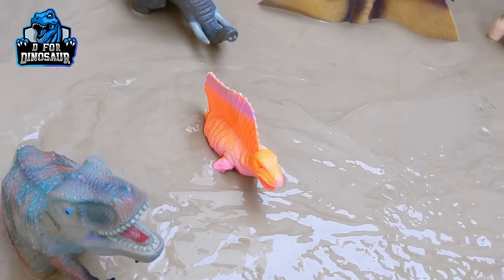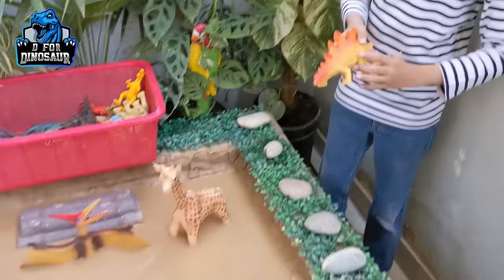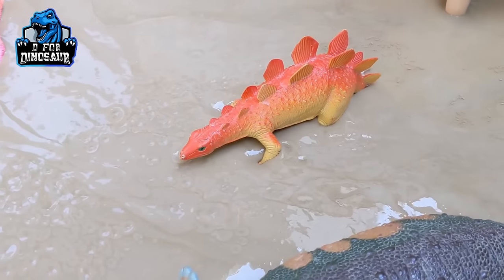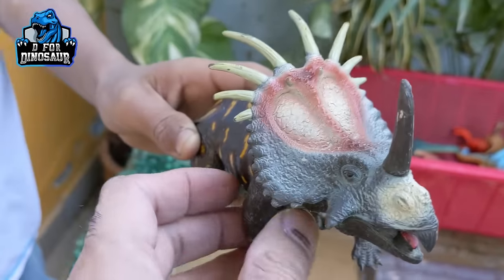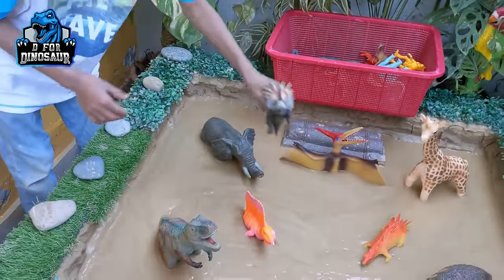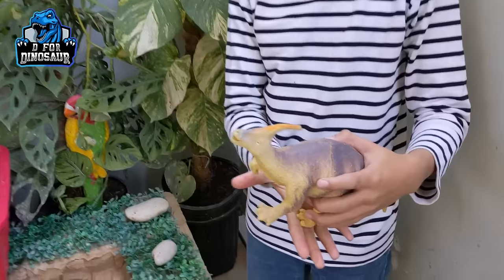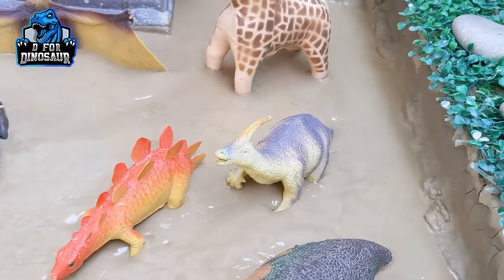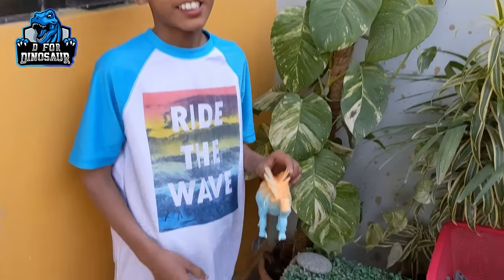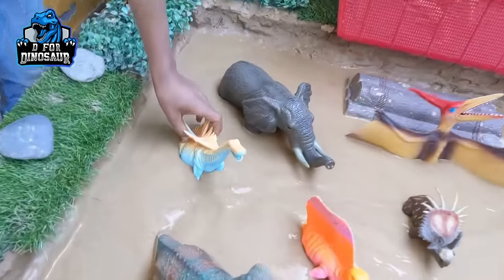Dimetrodon is also a big carnivore dinosaur. Now Zayan picks up the Stegosaurus — you can place him anywhere you like. Now it's Shiraz's turn and Shiraz picks up the Centrosaurus. This dinosaur has one horn on his face and is a very beautiful dinosaur. Zayan then picks up the Parasaurolophus — the beautiful dinosaur — and places him. Shiraz picks up the Augustinia, a big spiky dinosaur, and places him down.